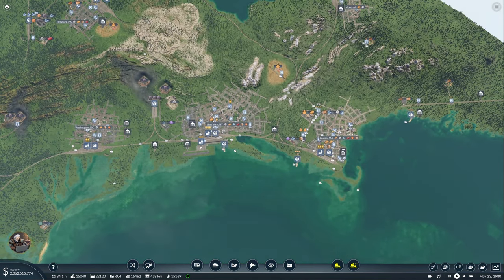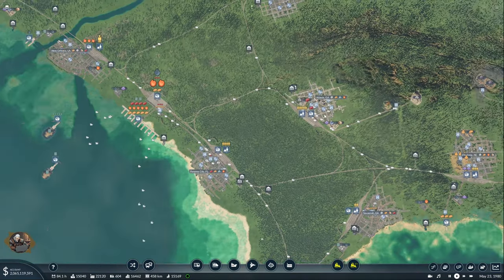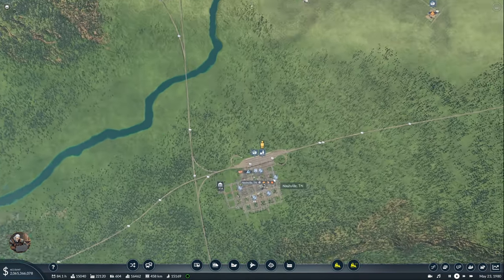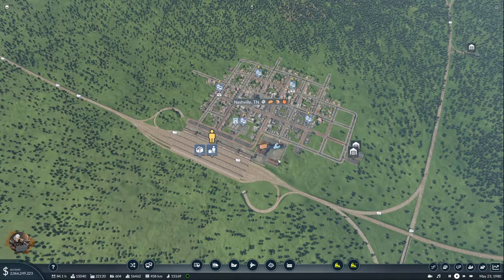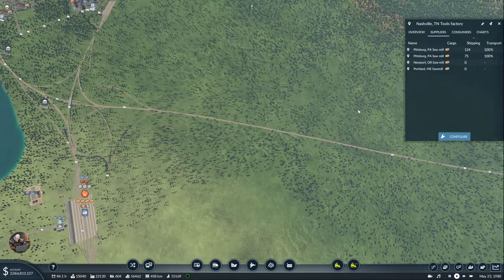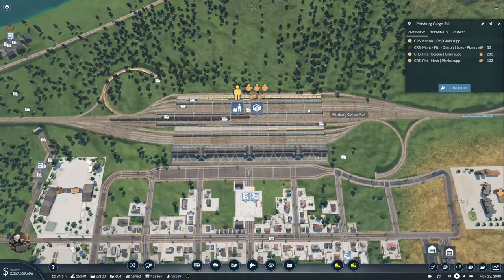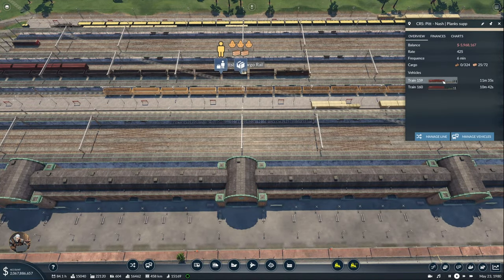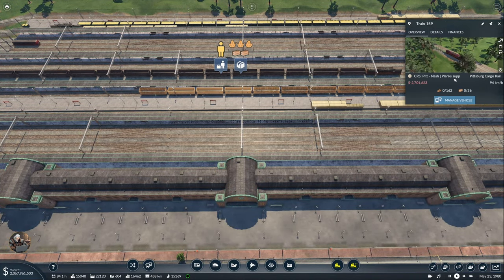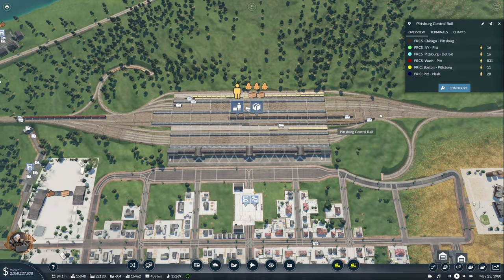Yeah, that's it for here. We already did the tools factory. The next thing I have to do — are we delivering planks? That's very interesting. Not yet — maybe it doesn't have a full load. Or it does and it's currently carrying it. Yeah, it's carrying 25. Okay, where is the other one? We have a lot of grain here, but that's pretty good — 4.98, that definitely works.